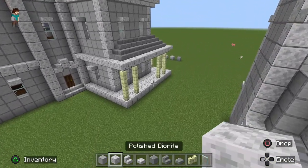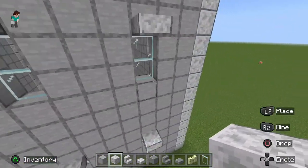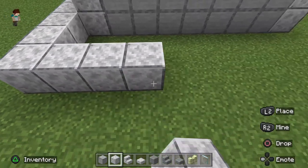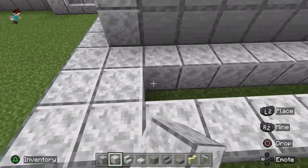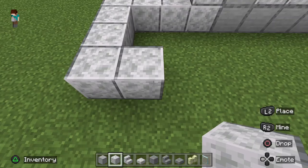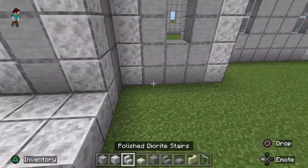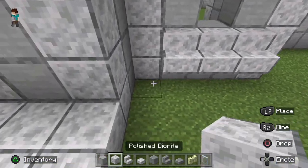Take your smooth quartz blocks and follow this back wall out three blocks past it, then turn and take it to the front of the dining room, going three blocks past that as well. Fill this in. Take it to the corner of the dining room and fill it in. Then put stairs underneath where our door goes — these stairs are going to be one block up from the ground because we're going to put a porch underneath.